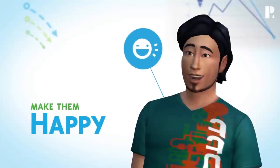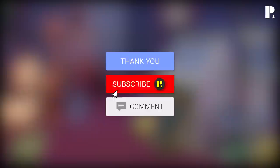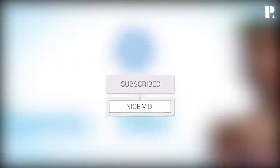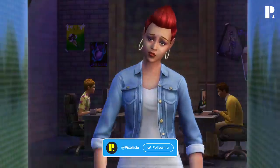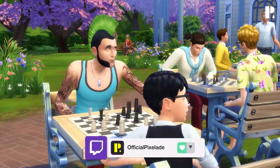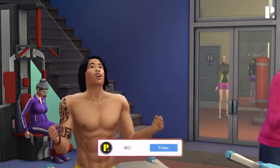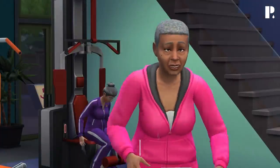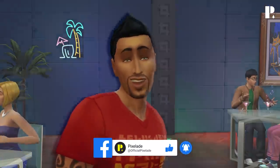Welcome everyone! It's Pixel 8 here and welcome back to the channel. Today is a very exciting day because bunk beds are finally here — bunk beds have finally come to The Sims 4. Yes, they are in custom content form, but we won't talk about that. EA is probably not going to give us bunk beds anyway, guys. But wow, they are finally here and they are available now for free download.